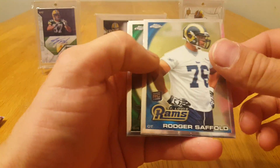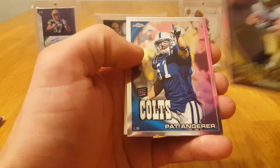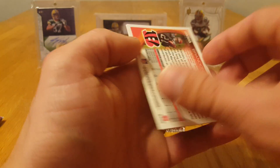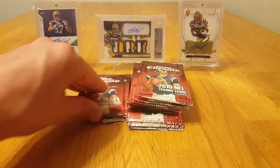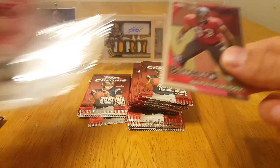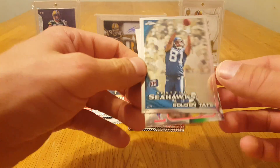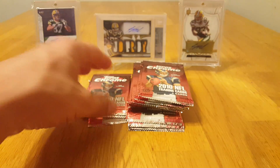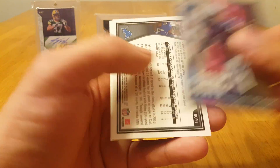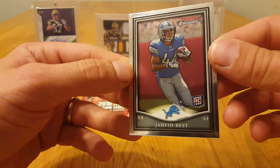Williams, Saffold, Macklin, Sharpton. Pierre Thomas, Pat Angerer. That's weird — Vincent Jackson and Brandon Gee rookie refractor. Gerald McCoy. Jordan Shipley. Golden Tate rookie card and Thurman Thomas, CJ Spiller Lineage.